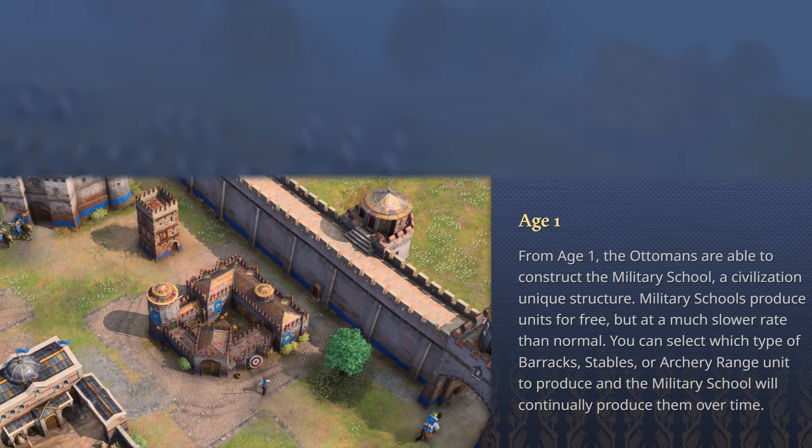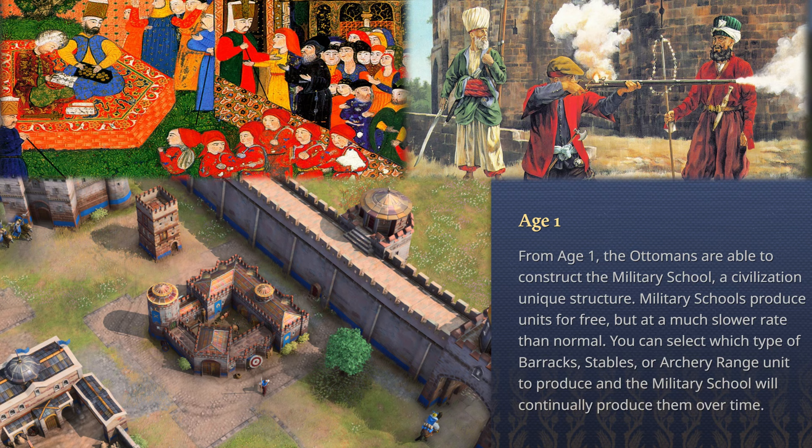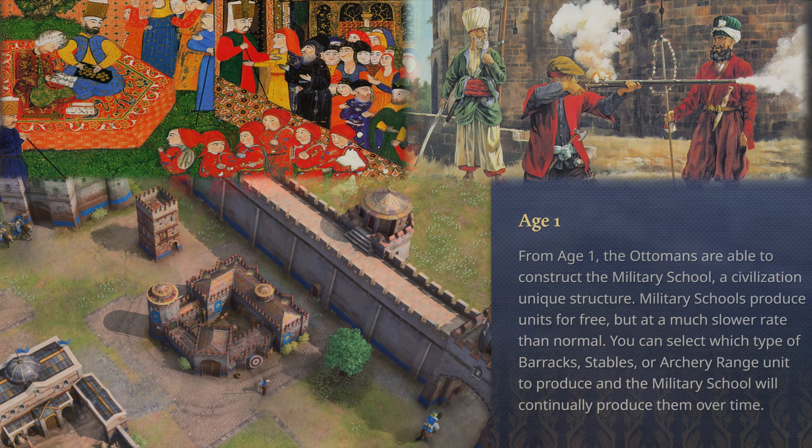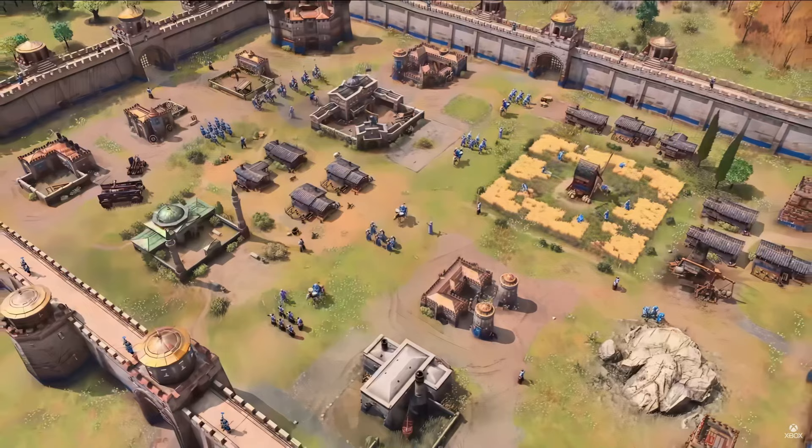While this may sound too powerful, we don't know any other details of the military school just yet. It kind of sounds like a take on the Devshirme policy of the Ottomans, which allowed them to have a continuously standing army for a long time. Just like Delhi researching all technologies for free, the military school will likely have a similar balancing mechanic. But it also means that the Ottomans will likely be able to pressure from age 1 to buy time to get to the later ages and into their powerful units.